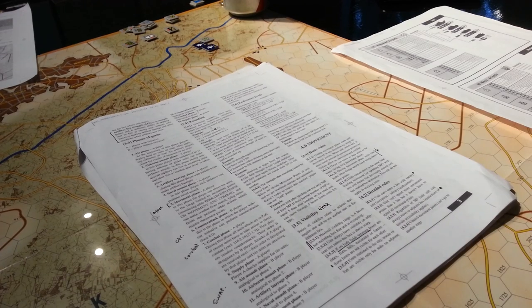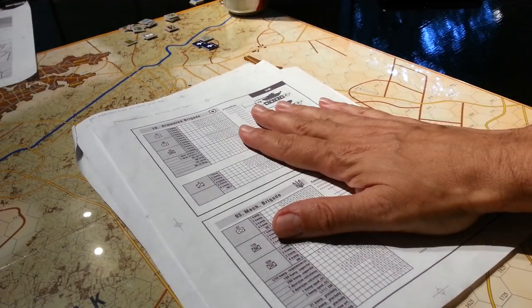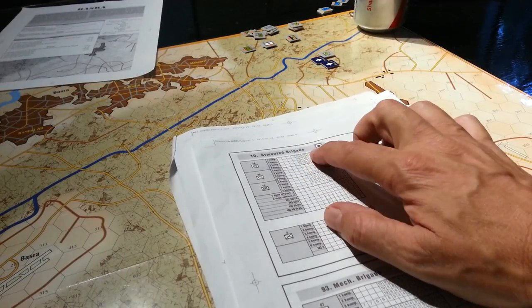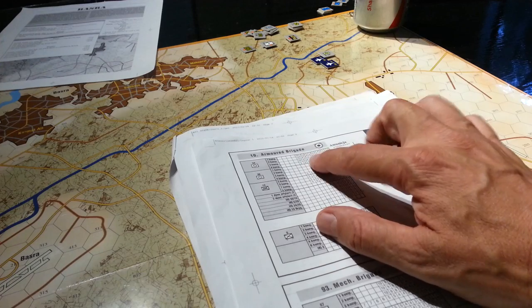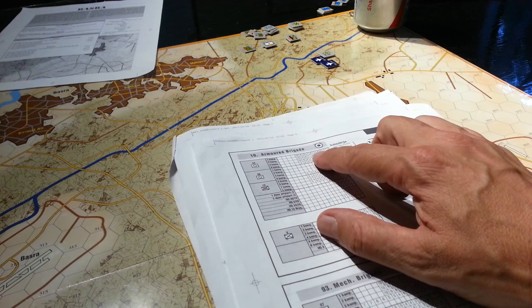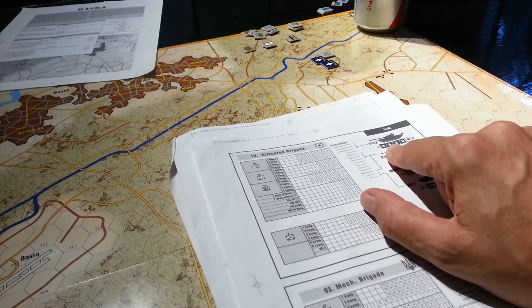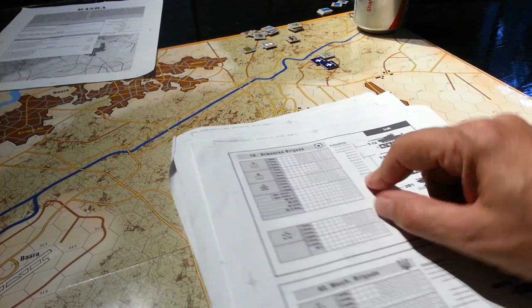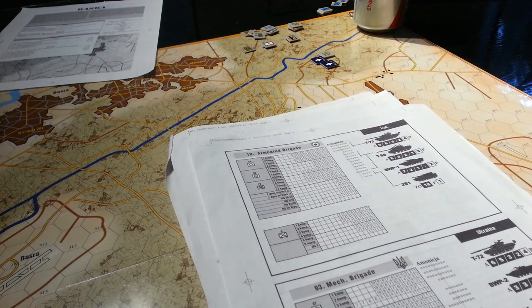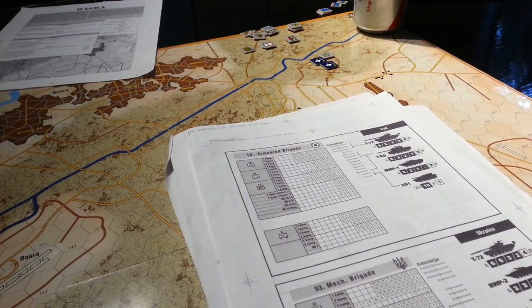We worked out the setup charts and now understand these endurance points — basically your strength capability. We've got the ranges sorted out, ammunition levels, supply, headquarters, SAS, helicopters, and stuff like that.